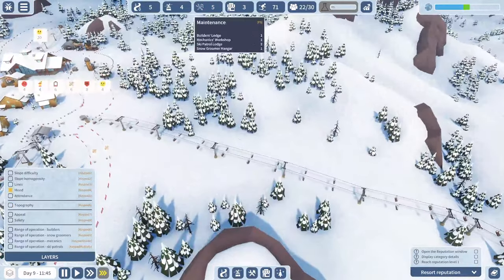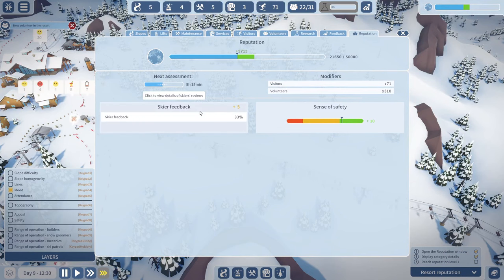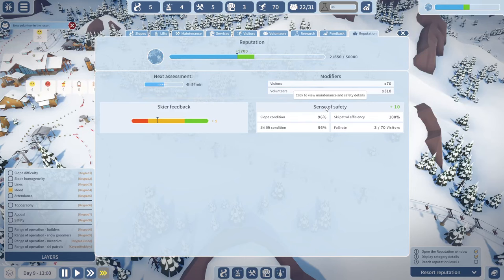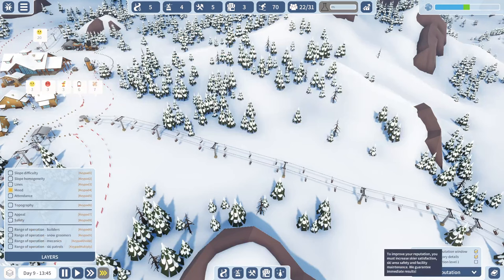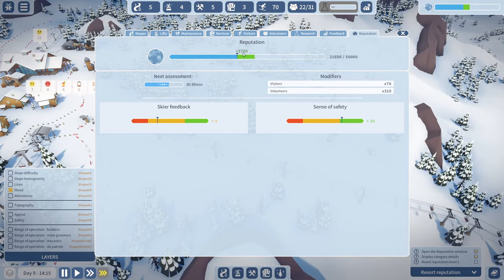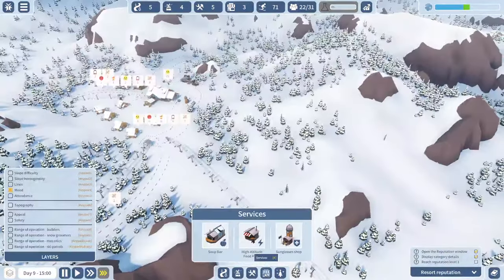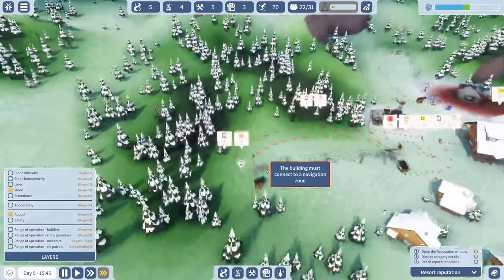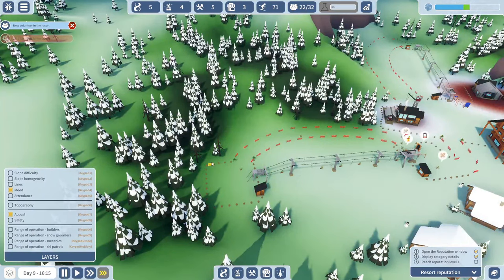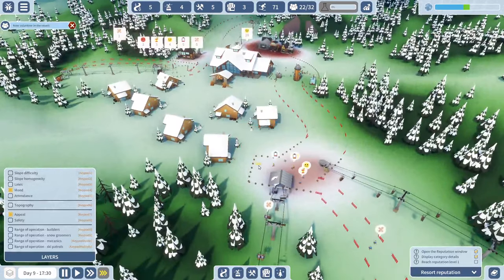I open the reputation window and check Display Category Details. I see my sense of safety rating. The resort is 'safe but boring' apparently, and they assess you every couple of in-game hours. I need to reach reputation level one, which goes up or down based on how people like it. I can also place decorations — that's nice. Maybe some benches to help people sit down.